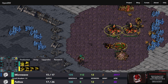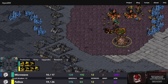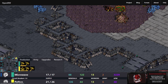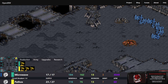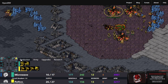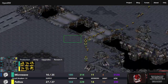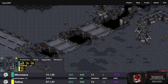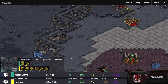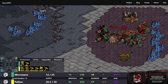Microwave is sending its Zerglings across the map to see what's going on at Pathos's main. There's a Lair — actually it was Microwave getting the Lair. I confused the production tabs. So Microwave has teched up to Lair but I don't see any Lair buildings yet — perhaps a bit thrown off by that natural being taken out. Pathos, meanwhile, is on three Hatcheries continuing to produce Zerglings. An Evolution Chamber is on the way for Microwave. A flood of Zerglings comes out of Pathos, chasing Microwave back. But Microwave chooses to engage outside the range of its own Sunken, which means Pathos's Zerglings are going to get in.